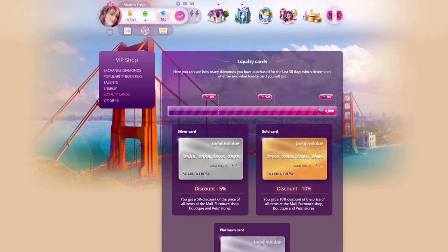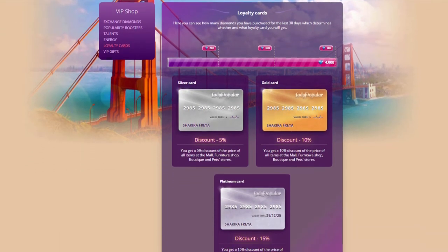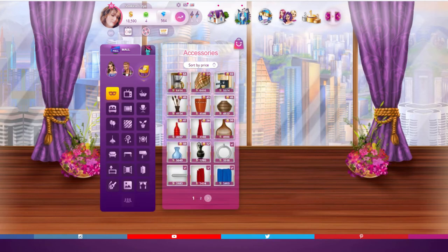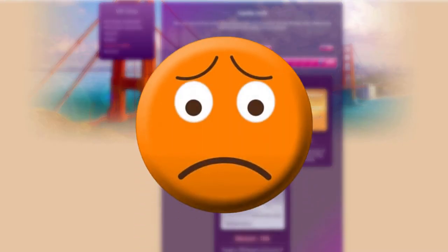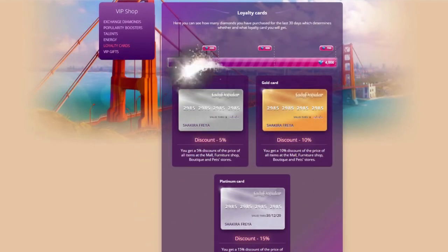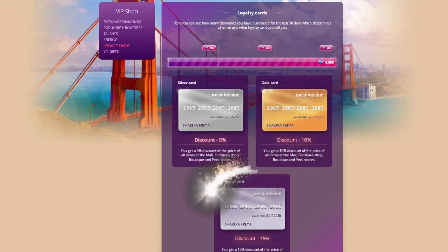Loyalty cards are another bonus the game gives us diamond purchasers. These will give you a percentage off your purchases from the mall, furniture shop, boutique, and pet stores. Unfortunately these discounts do not get applied to any items in the gift shop at parties. If you purchase 200 diamonds in the last 30 days you will receive a 5% discount, 400 diamonds gets you a 10% discount, and 700 diamonds gets you a 15% discount.